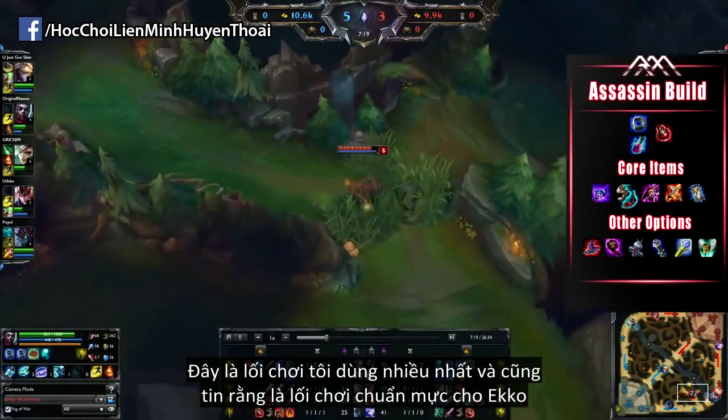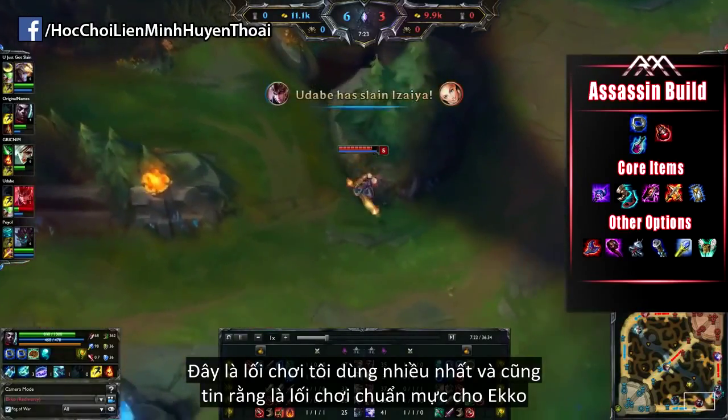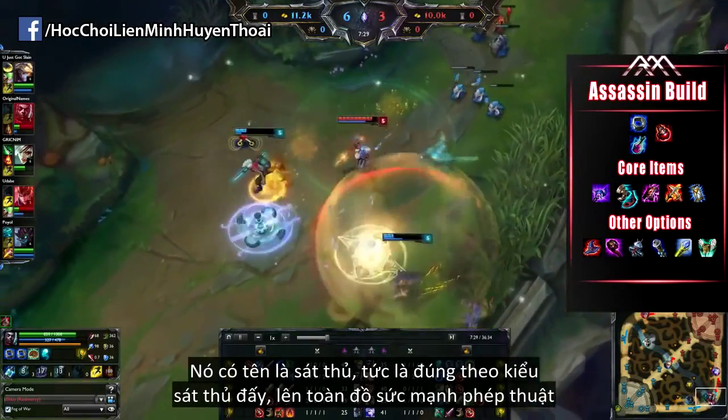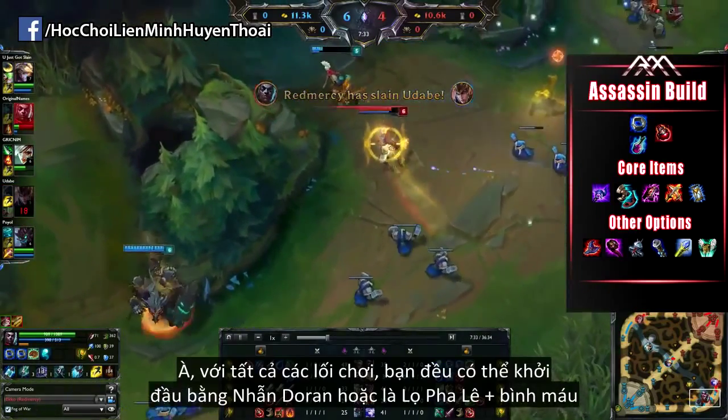This first build is going to be the one you'll be seeing me use most often on Echo, and I truly think it's going to be the standard build. This one is titled the Assassin build for the obvious reason that it truly is the Assassin build — building raw AP damage on Echo and really utilizing his full damage output in a single rotation.